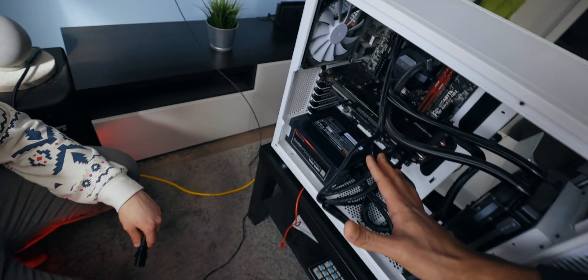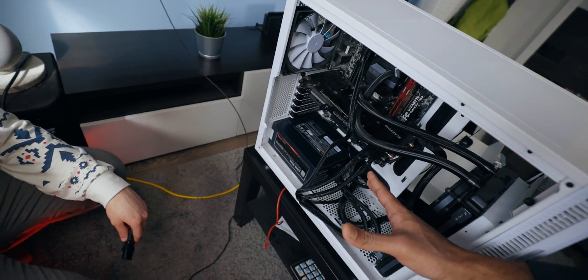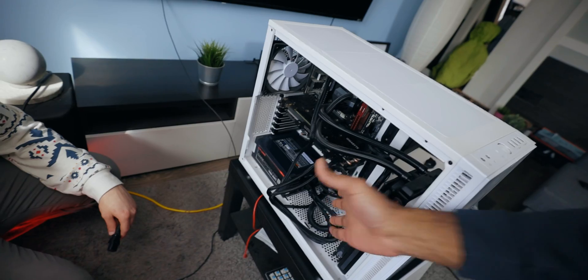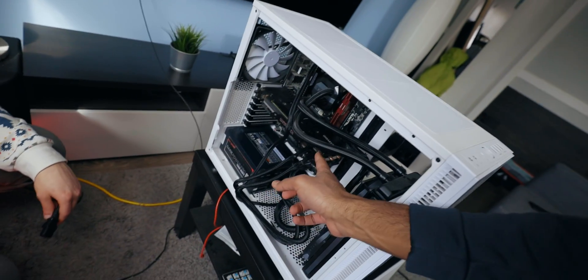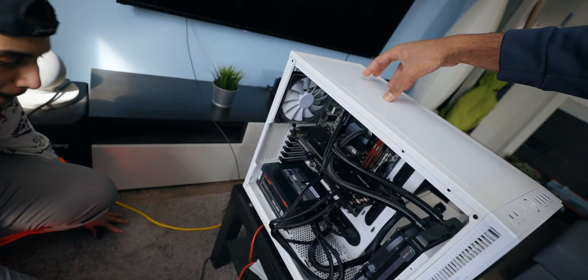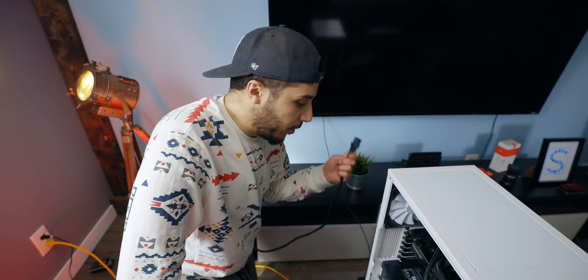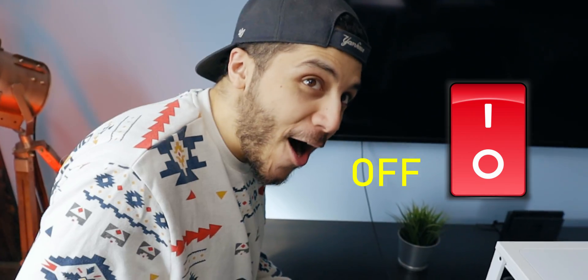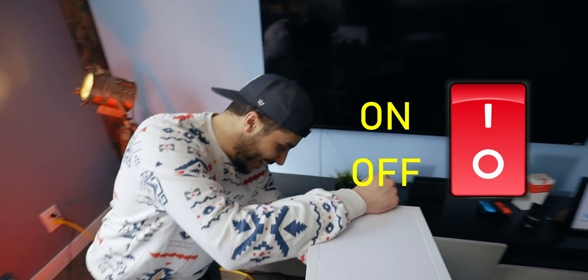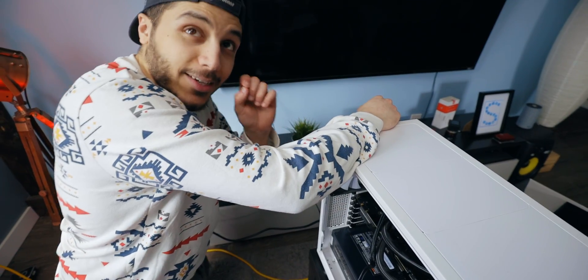We have a new power supply installed. It's a little overkill but it's the only spare I had. We haven't done cable management yet — we just wanted to make sure this fixes the issue. We plugged in the GPU power connectors, the motherboard 24-pin, and the EPS pin for the CPU. Now we just plug it in. I heard a little tick, which means electricity should be flowing. It is armed and ready. Did you turn on the power supply? Not yet — I'm trying to build some suspense.